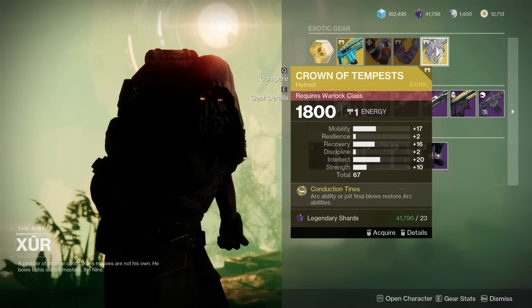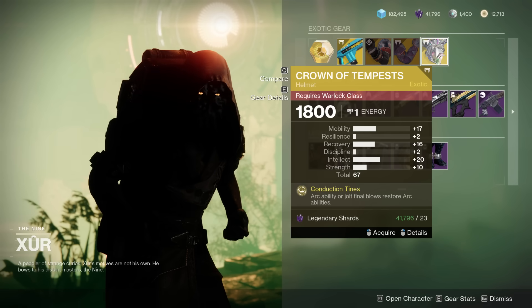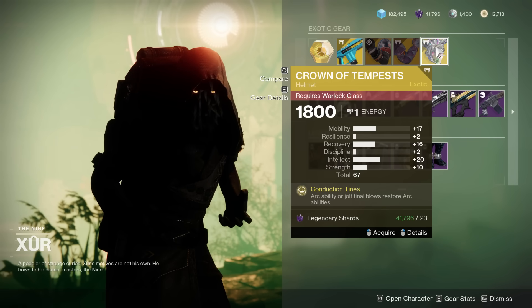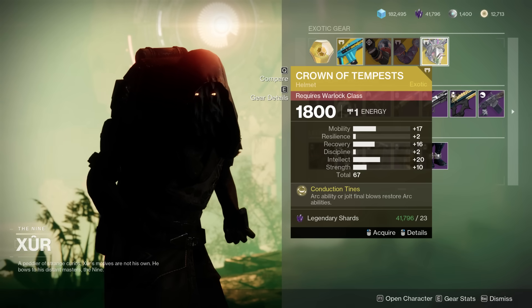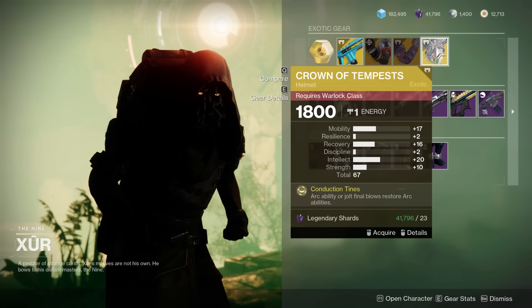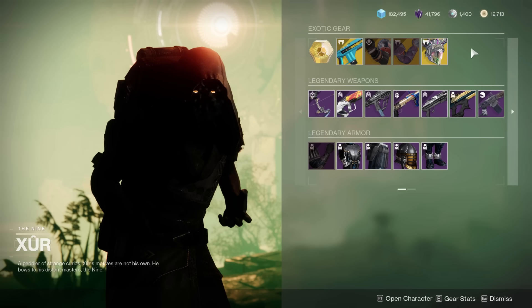67 for the Crown of Tempest here — that's pretty impressive as well. However, this does have way too much mobility. Warlocks don't want that. The recovery is nice, and the intellect and strength is nice. However, the first two exotics are significantly better.